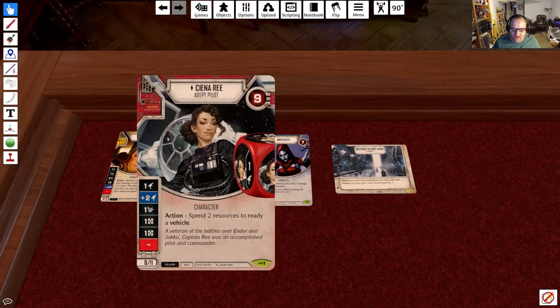Cedari's dice sides are: 1 range, plus 2 range, disrupt, resource, resource, and blank. And as an action, you can spend 2 resources to ready a vehicle. We're going to hopefully be using her ability quite a lot in this deck.